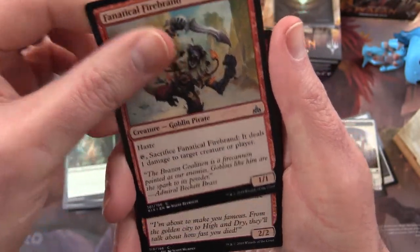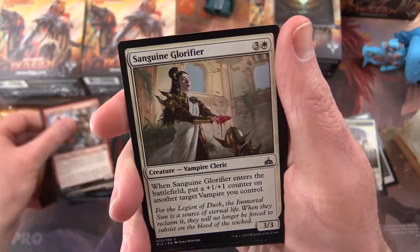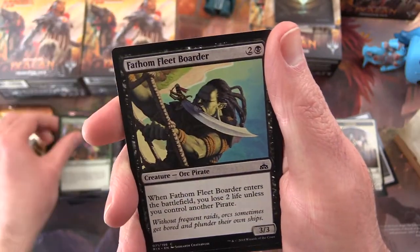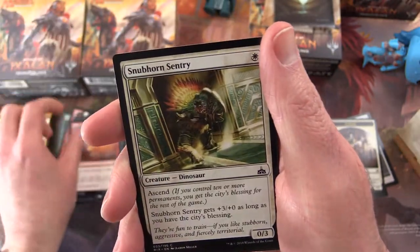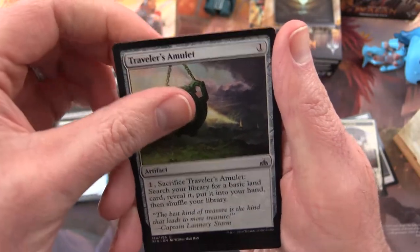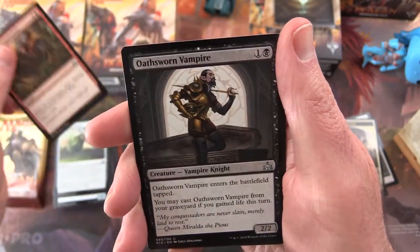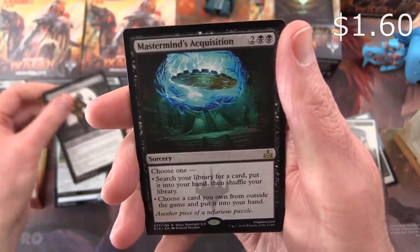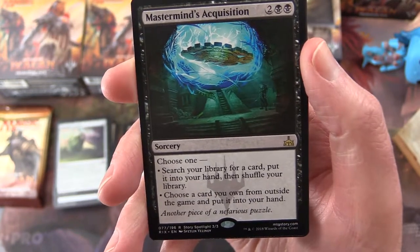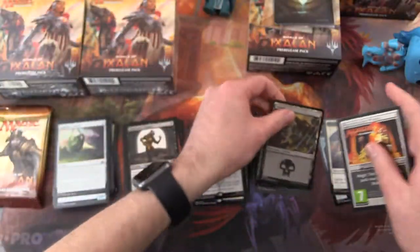Another Rivals. We get a Fanatical Firebrand — also known as a Monkey Goblin. Swaggering Corsair, Sanguine Glorifier, Moment of Craving, Erasker Thrillback, Feathernfleet Border, Bombard, Snubhorn Sentry, Kitesail Corsair, Traveler's Amulet, and an Imperial Ceratops. Shake the Foundations, Earthsworn Vampire, and Mastermind's Acquisition. You can search your library for a card and put it into your hand, or choose a card you own from outside the game and put it into your hand. Swamp, and another ad.